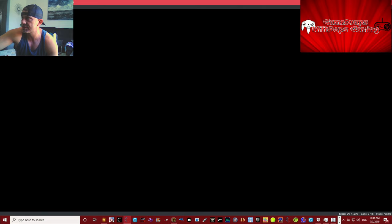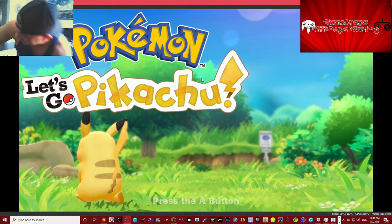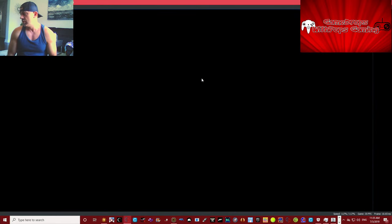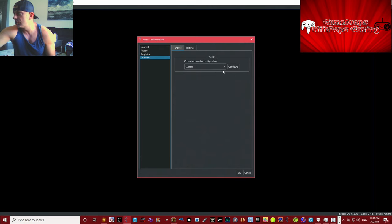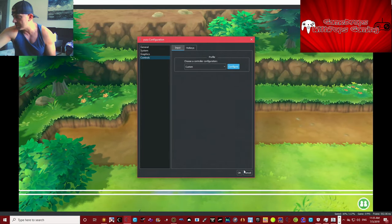There's Pikachu. Unfortunately you have to use a save file provided by the Yuzu people, otherwise the game won't work. You also have to switch it to the Joy-Cons. Go to your controls, configure Joy-Cons, and configure those to whatever setup you like — I have them done already for the setup I like.